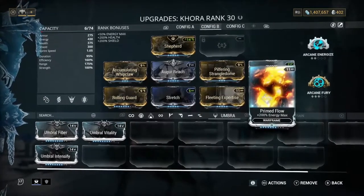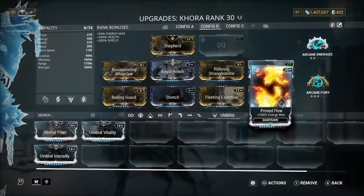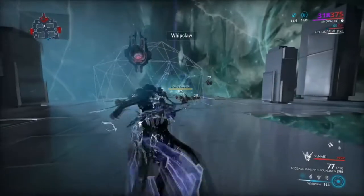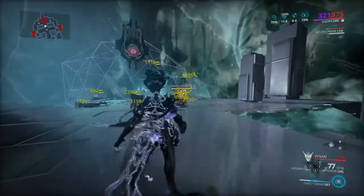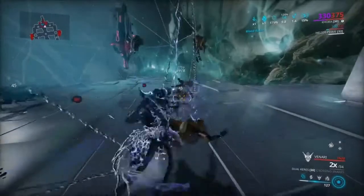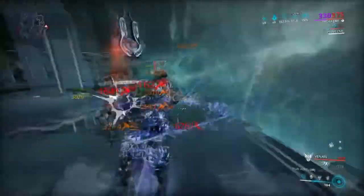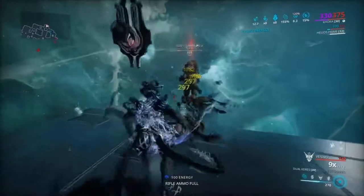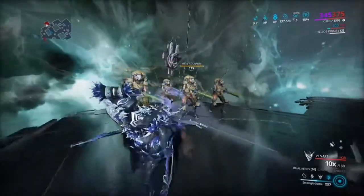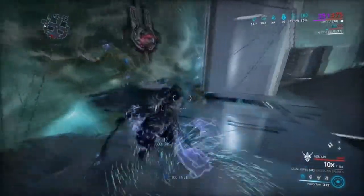Then we have Primed Flow for extra energy to make Arcane Energize very useful. Next we have Arcane Fury for more damage. It's a very good build and I'm going to show you how the damage actually looks. What you want to do is put enemies in the Strangledome and then use your one, because it chains them all together and makes it a lot easier. Now you want to get your combo up - I'll just melee them to build it quickly. Your normal melee isn't going to do too much damage because the weapon is mainly used as a stat stick for your one.